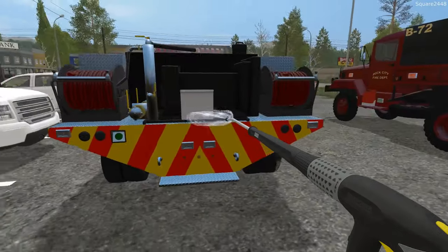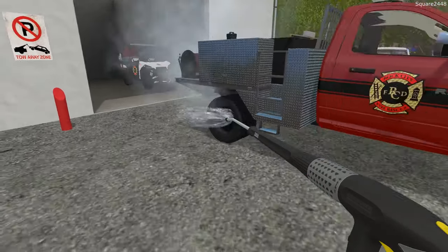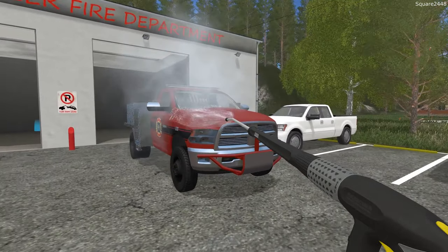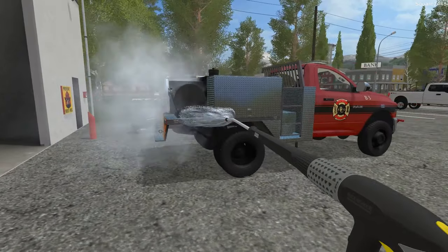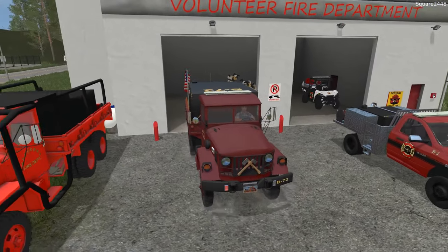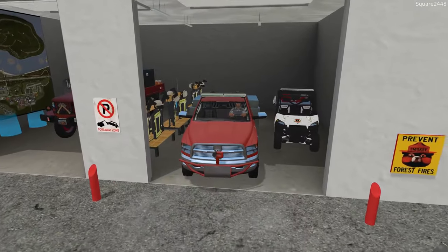We got the pressure washer up — we'll just wash it down really quickly and then put it away. I think we'll be doing fire rescue videos in FS19 very soon. There are some fire trucks in the works, which is pretty exciting, and I can't wait to bring this series over. Since we didn't use Brush 72, we'll put it back in and then get the Ram put inside. I definitely want to do more throwbacks — this is still a great game and still offers many features that FS19 doesn't have yet, including mods.